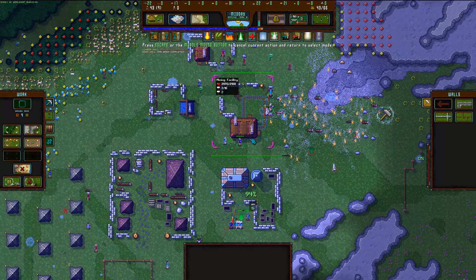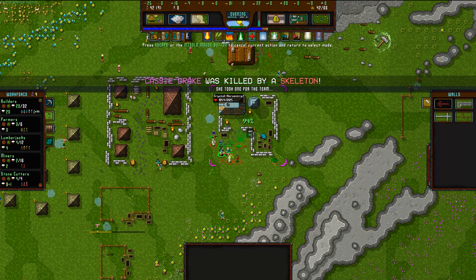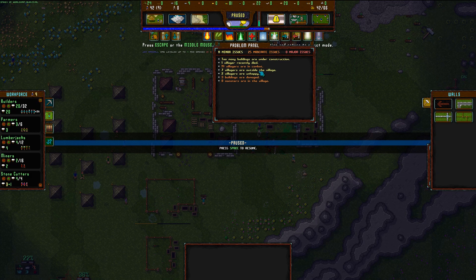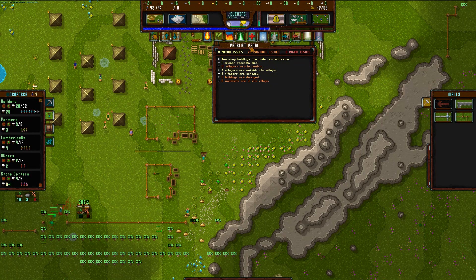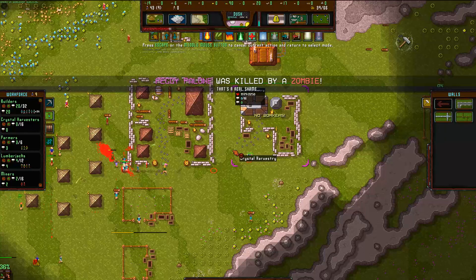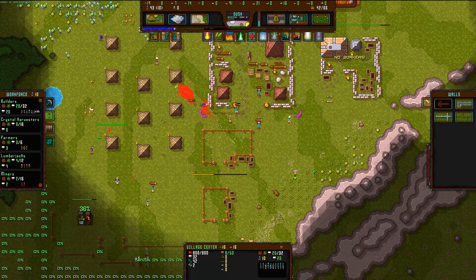Where are my dudes? What are they doing? Why aren't they coming to the defense of my buildings? Cassie Drake was killed by a skeleton! At least it tells you every time somebody dies. Problem panel: too many buildings under construction, one villager died recently, 14 villagers are in combat, seven villagers are outside the village, two are unhappy, three buildings are damaged, and eight monsters are in the village! I don't know what to do. The Pallone family is single-handedly being wiped out by zombies. Can I bring everybody back to the town center? Ten people are idle — maybe I need more people working.